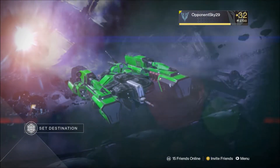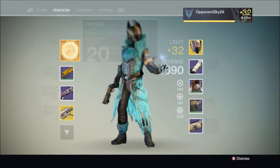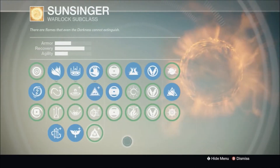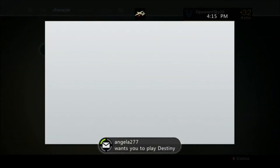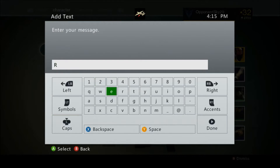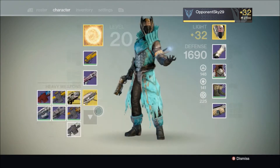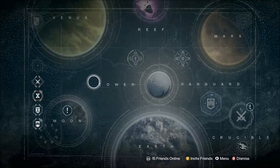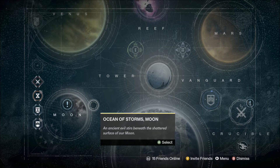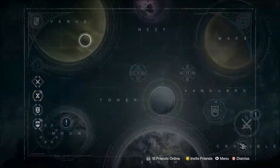What's up YouTube, it's opponentSky29 bringing you another video. Today we're doing part two of the series, this time playing on my warlock for the second mission. These are the weapons I'll be using and these are the perks on my Sunsinger. I just got a message real quick — sorry about that. Before I start, I forgot to mention the older series I started about leaning away from Cod. I'll record that last part when I do a raid next time.